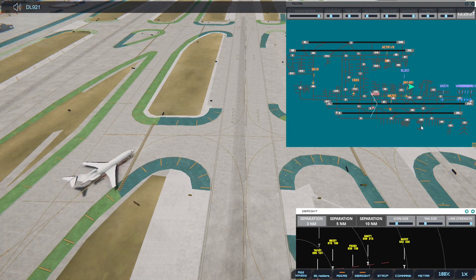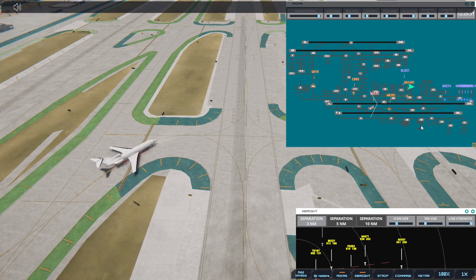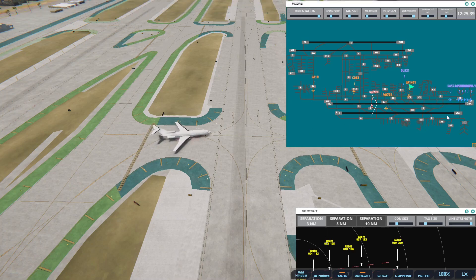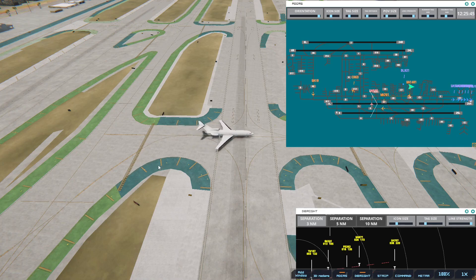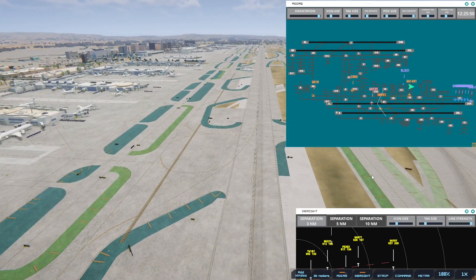United 8 Heavy, runway 25R, cleared for immediate takeoff upon reaching altitude 500, contact departure. Cross runway 7 left — United 535. The goal is — at 1230 we've got some planes coming. Delta 9021 — I'm getting a little bit in danger again. That one's parking. That one will be parking soon.